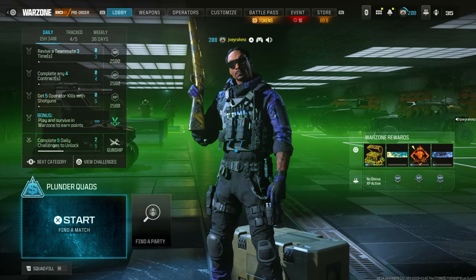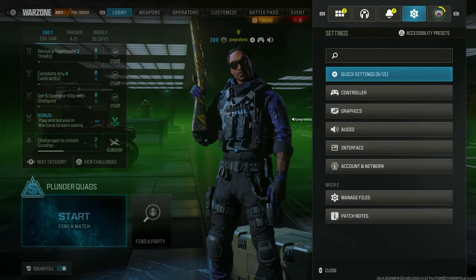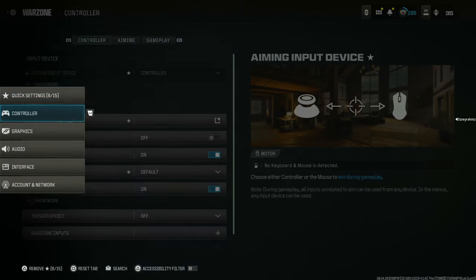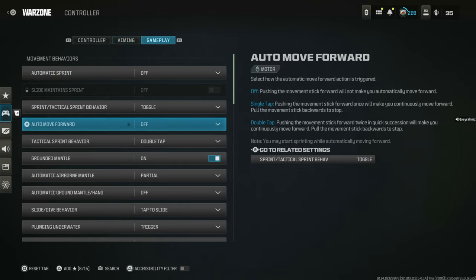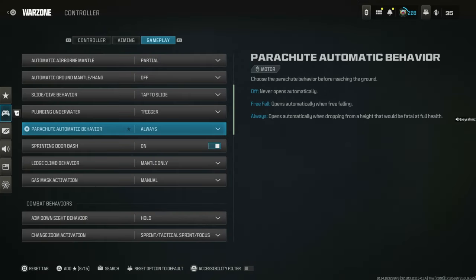Go to plunder quads and make sure squad fill is on in the bottom left corner. Then go to the settings menu, go to control settings, go all the way to gameplay, come down to parachute automatic behavior right here, and make sure it's set to always.